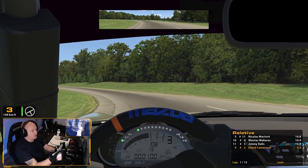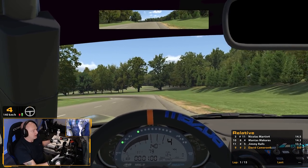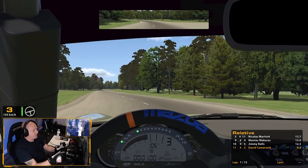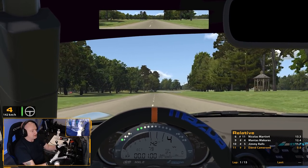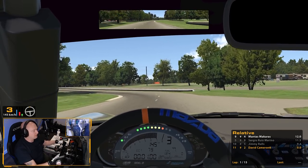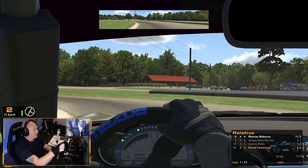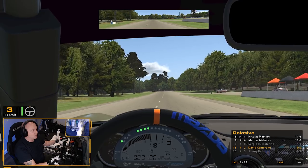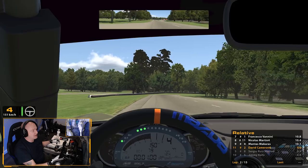If you're happy with the circuit, there's nothing wrong with getting your foot down and putting some laps in, if you're happy that you're not going to run off the track. What's important as well is your relative box down in the bottom right corner - that's F3 by default. So keep an eye on your relative box. You can see there's two people in the pits there already, so we're going to be passing there. That's two positions we've gained on the first lap by starting in the pits.